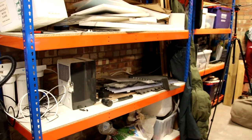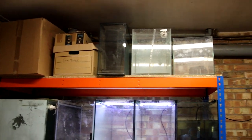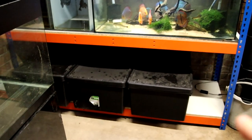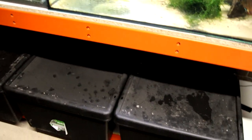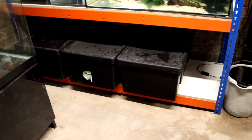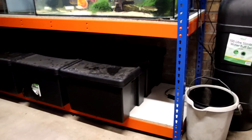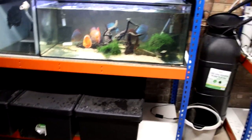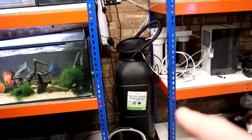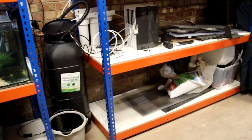The top shelves will be for fishy storage and the bottom shelves similarly. I've got loads of these big black BAM boxes which are really good - they've got all my rocks, wood, extra substrate, all that kind of stuff. This is the temporary water station - waste water will go in there and eventually feed either up out there or some other solution to get rid of it out the front.